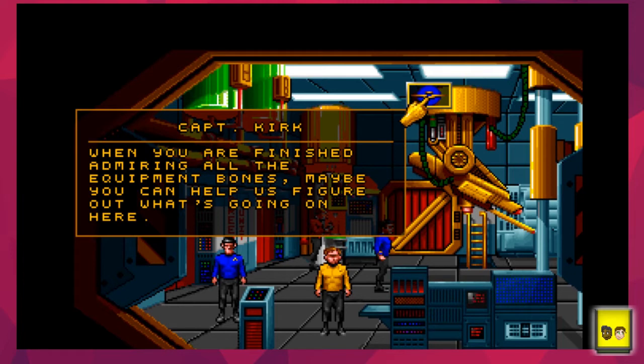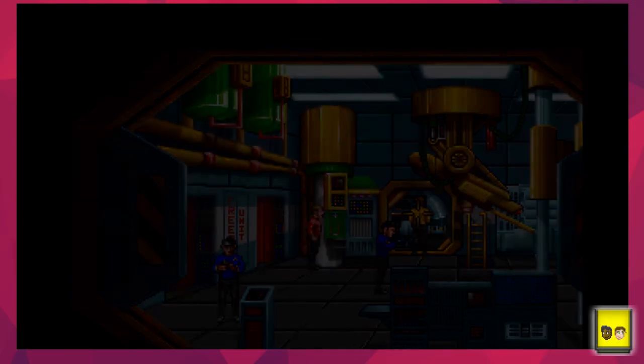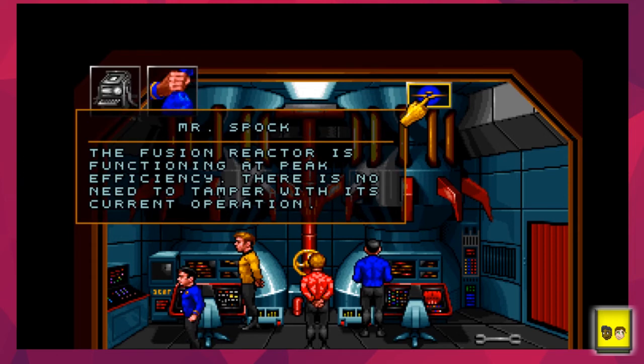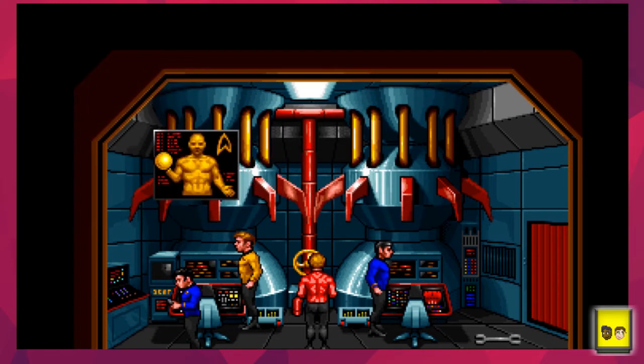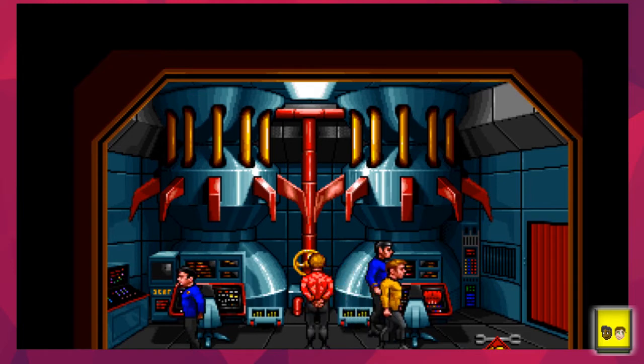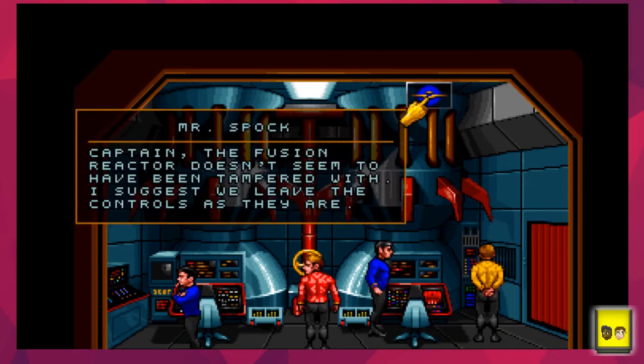Kirk gives a bit of sass: 'When you're finished admiring all the equipment, maybe you can help us figure out what's going on here.' Kirk is the sass master. There's a fusion reactor functioning at peak efficiency with no need to tamper - but we take the wrench anyway. In Star Trek they never use a screwdriver - the reactor doesn't seem to have been tampered with so we should leave the controls as they are.